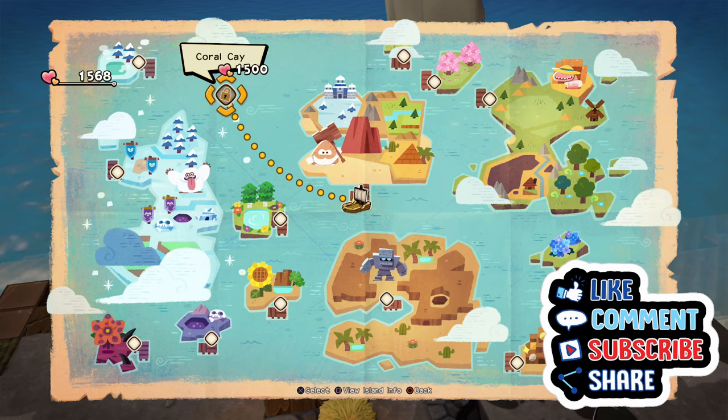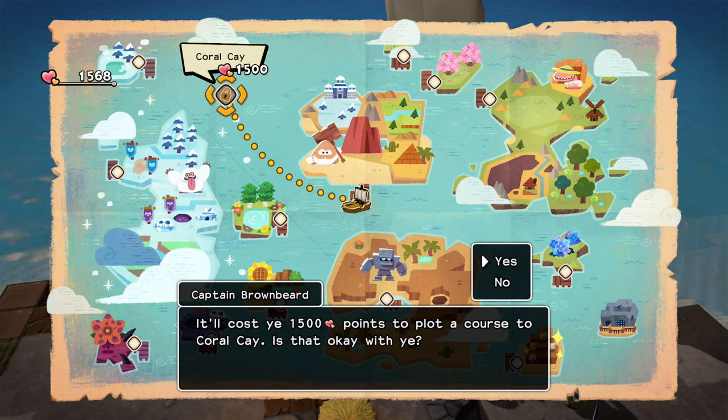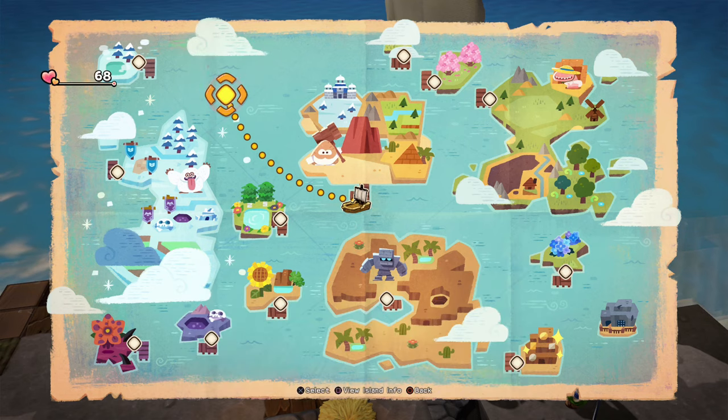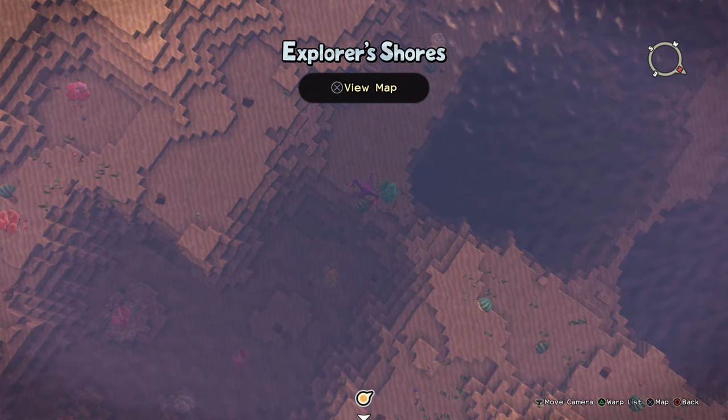Keep in mind this is a post-game activity. The first location we're going to go to is called the Coral Cay — it'll cost you 1,500 hearts. You'll need to defeat a super strong merking to receive a new recipe for the curse shield.